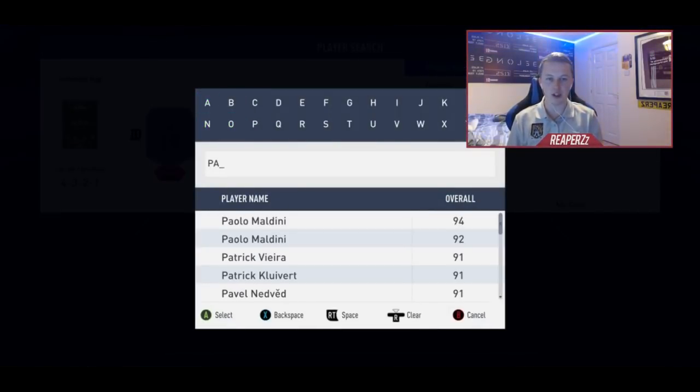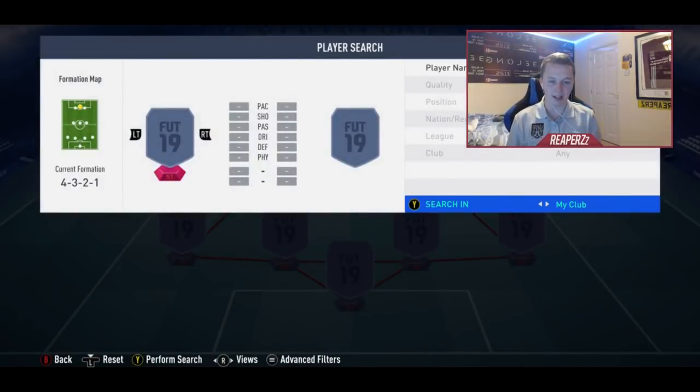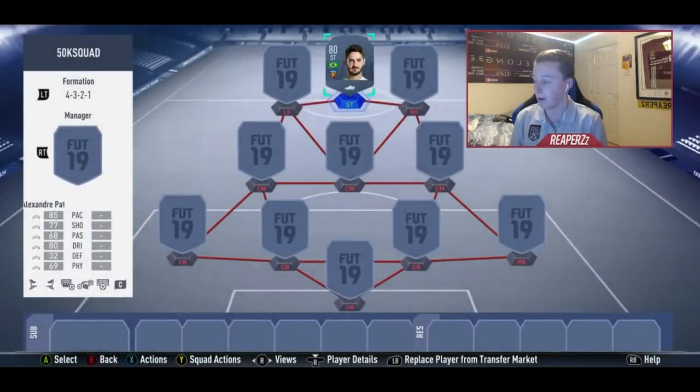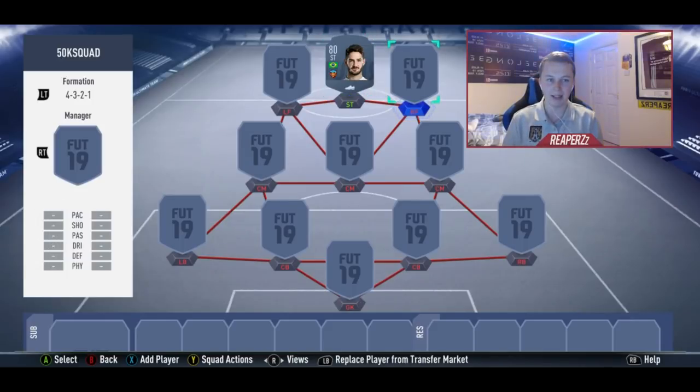We're gonna start with a striker which is going to be Alexandre Pato. Pato is an unbelievable player that they've now released back into FIFA 19 — the Chinese league has been put back into the game and he is very good. Rating out of 10, I'll give him easily a nine. This guy is a beast.